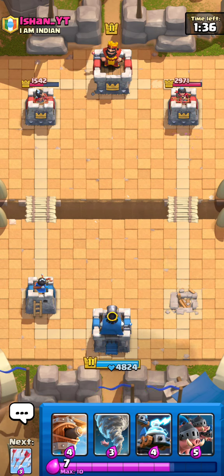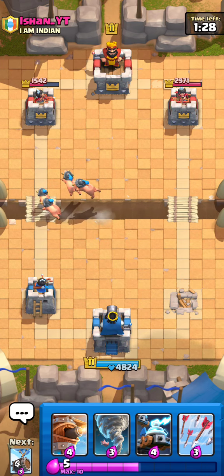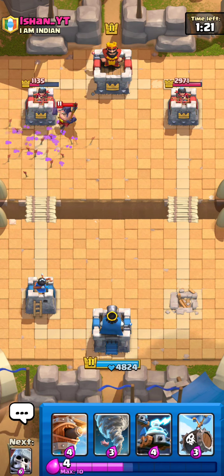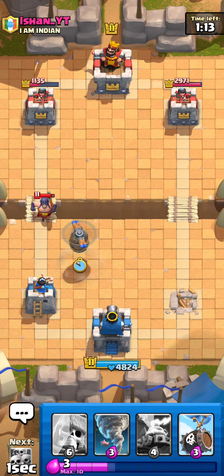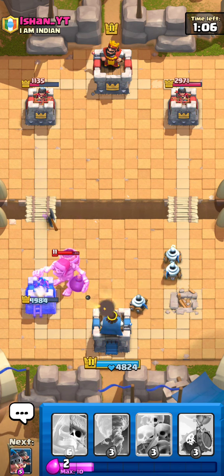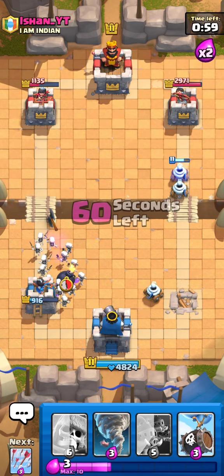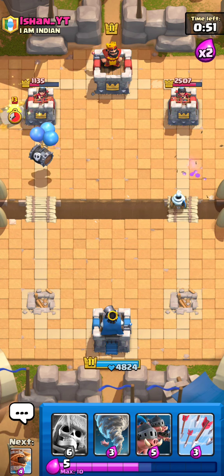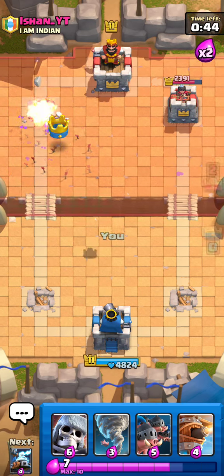Royal Hogs. Royal Hogs. We're not in double Elixir yet, so it's getting quite good for me. But I placed those Zappies very badly, and let them get a second tower. Wow, that Giant Skeleton caused so much damage. I just wasted those Arrows. We got one tower.